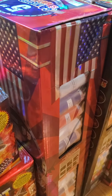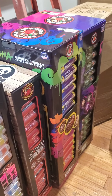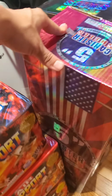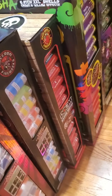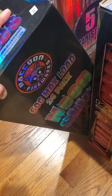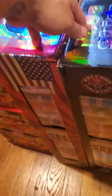For canister shells, we ended up getting so many that I had to put them sideways. We ended up getting Fight for Independence 5-inch by Raccoon — the whole 24 kit. And somebody gave me a 24 kit of Neon Skies by Raccoon. These two are really good shells — Raccoon is really booming right now.